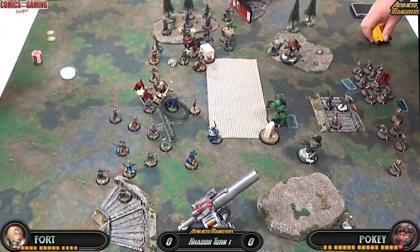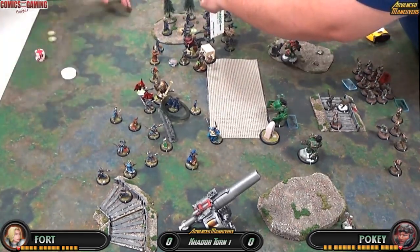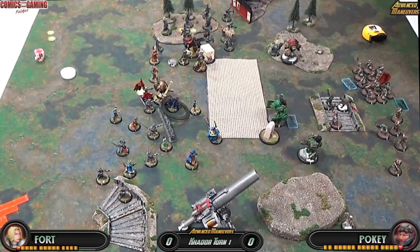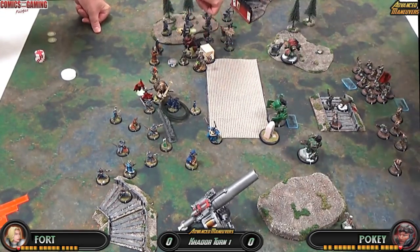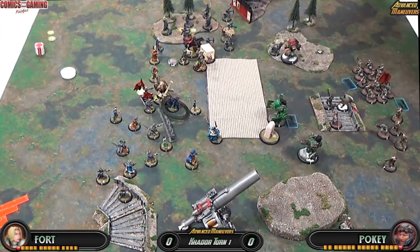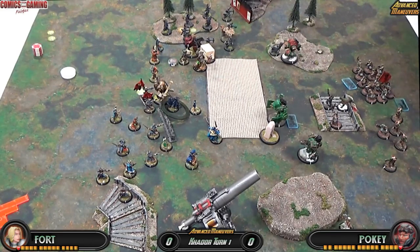Yuri advances. The nice thing about Yuri the Axe is he's pretty fast, he has Reach, and he has a Thresher attack. I'm trying to advance to get as many of those Nis Hunters as possible in my Thresher. Dice being bad dice, I was able to kill one — Selena. Still not bad; I'm tying up at least four in combat. Unfortunately he is kind of out in the open, so that kind of sucks.